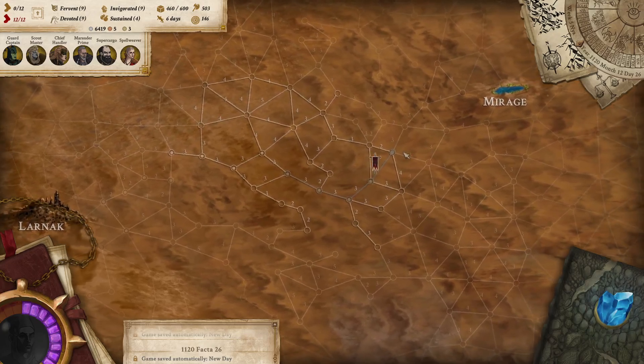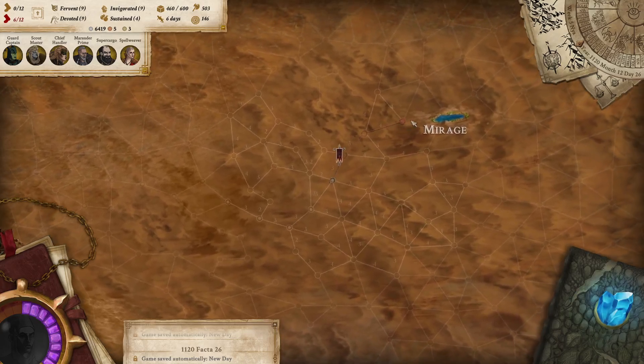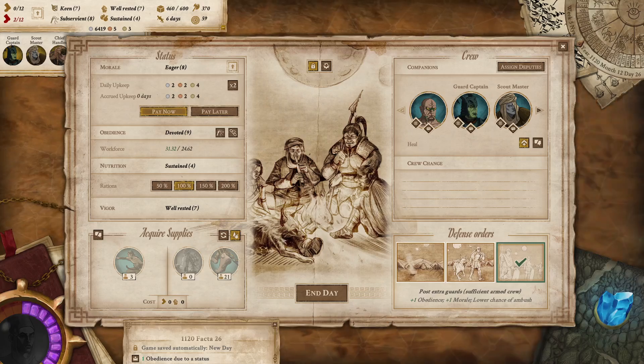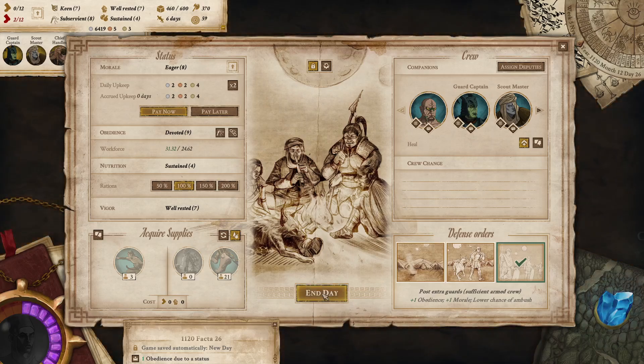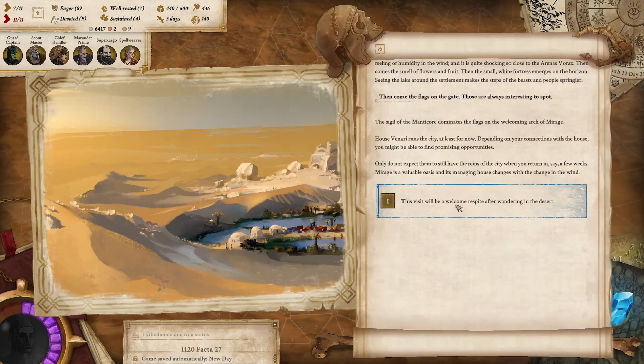I've still been using the foot symbol because I just have the muscle memory associated with click-click rather than double-click. I'm sure I'll relearn how to do things. One shy of being able to march into Mirage yesterday, but that's fine.